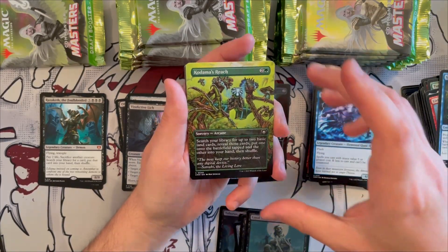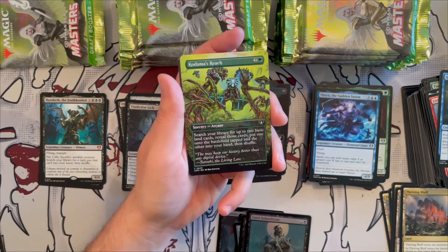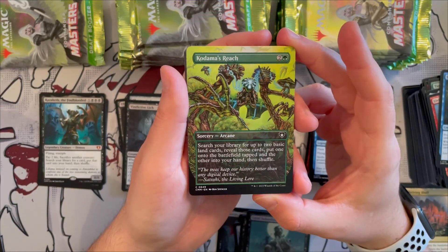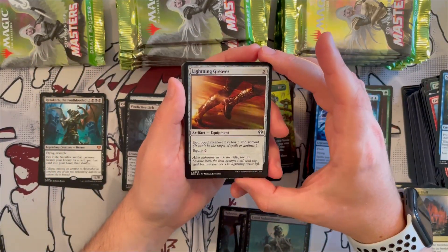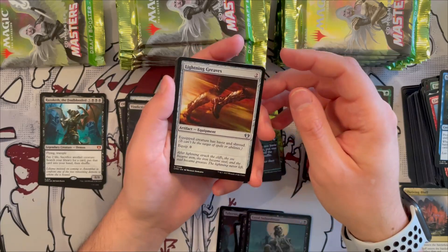We get a wizard with prowess — a 3/3 that when it enters returns target instant or sorcery from your graveyard to your hand. Then Kodama's Reach in the borderless version — a beautiful sorcery that searches your library for up to two basic land cards, puts one onto the battlefield tapped and the other in your hand. The art is gorgeous. Lightning Greaves — very good card, actually a really strong card even as uncommon.